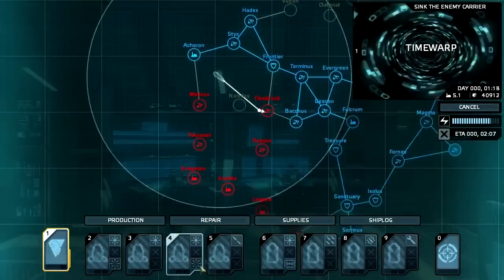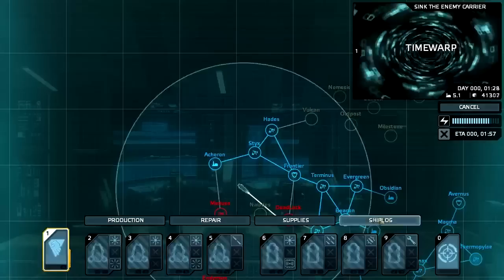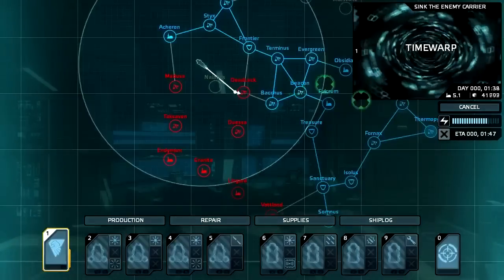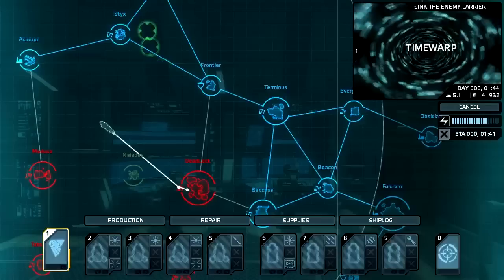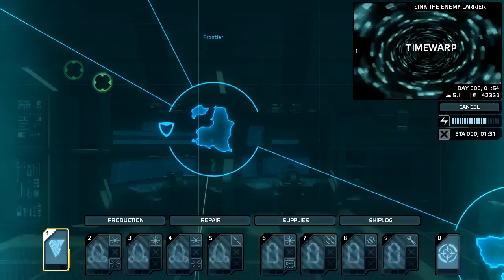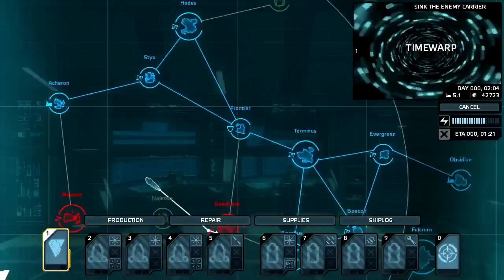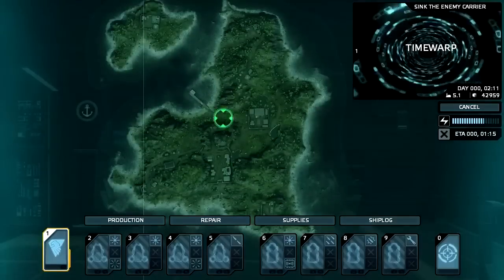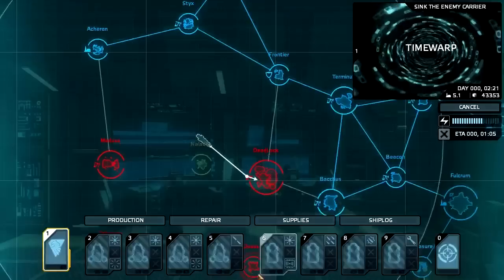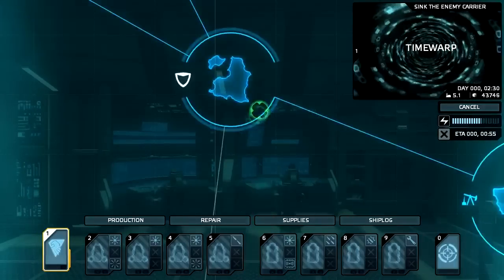We can kind of mess around with the strategy portion of the game. As you can see, there are quite a lot of different islands on the map. All of these islands are essentially randomly generated — their positioning on this map is randomly generated, and the facilities on them are also randomly generated. For example, Terminus has a resource harvesting operation and Frontier has a shield representing its defensive location. Those are all randomly generated, but the map itself isn't. So the layouts of the different turrets and enemy forces will always be changed through every playthrough, although the actual map itself won't be.